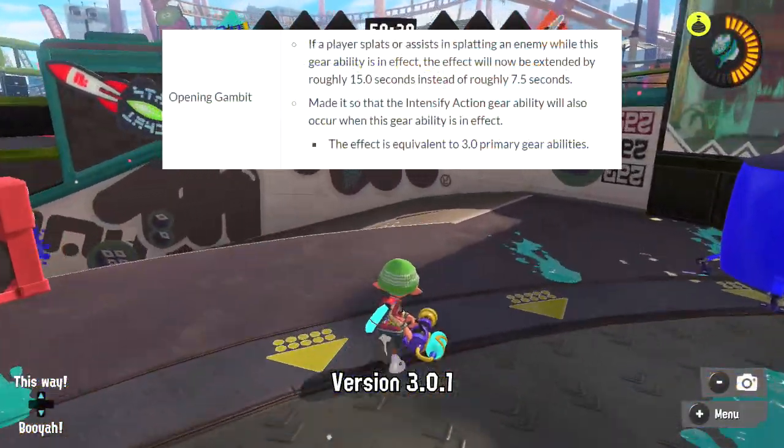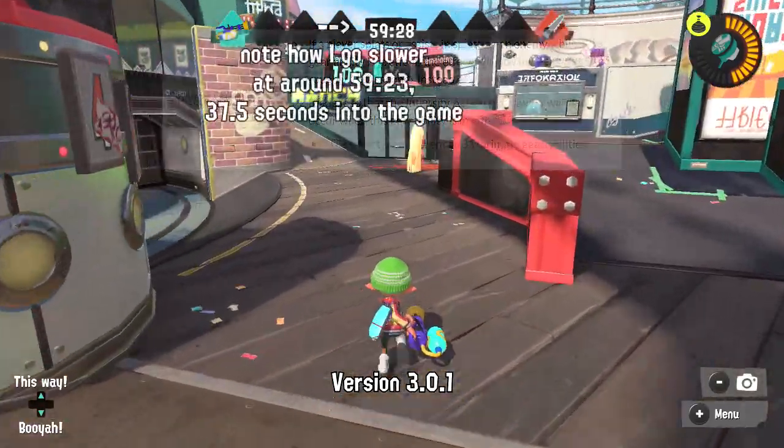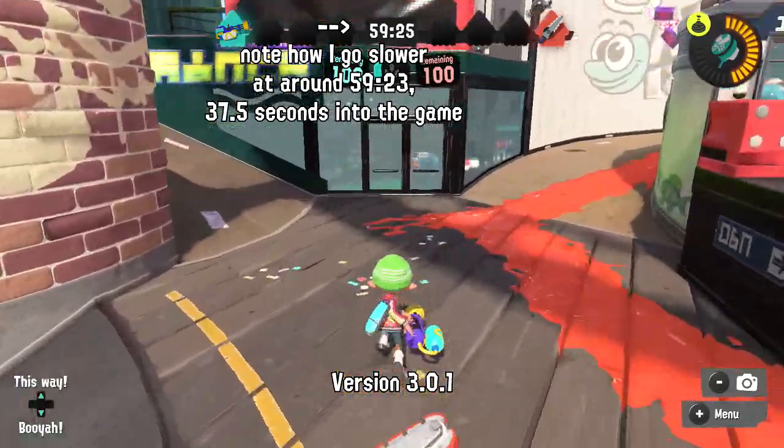Opening Gambit now gives you a 15-second extension after a kill or assist. Previously, this was 7.5 seconds. It also now gives the benefits of Intensify Action.